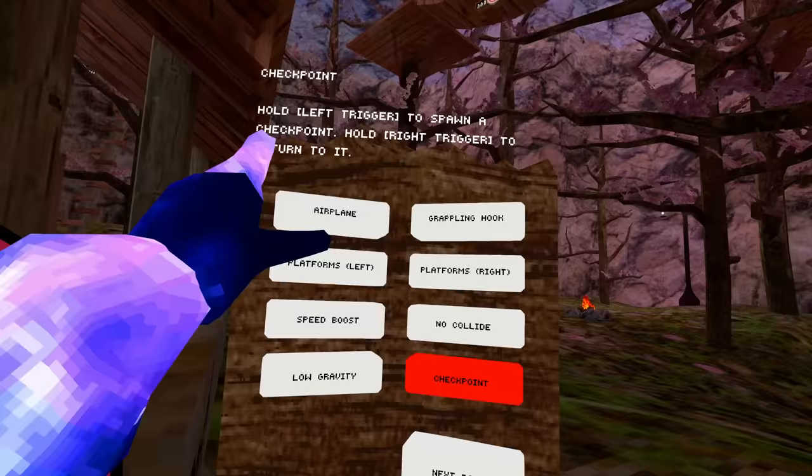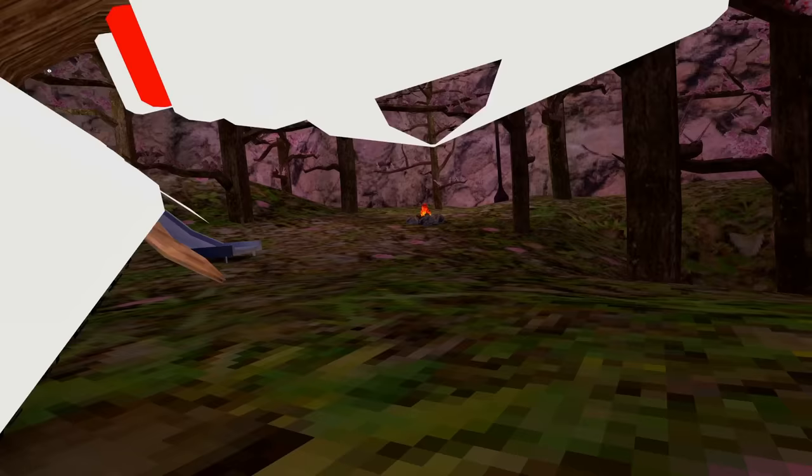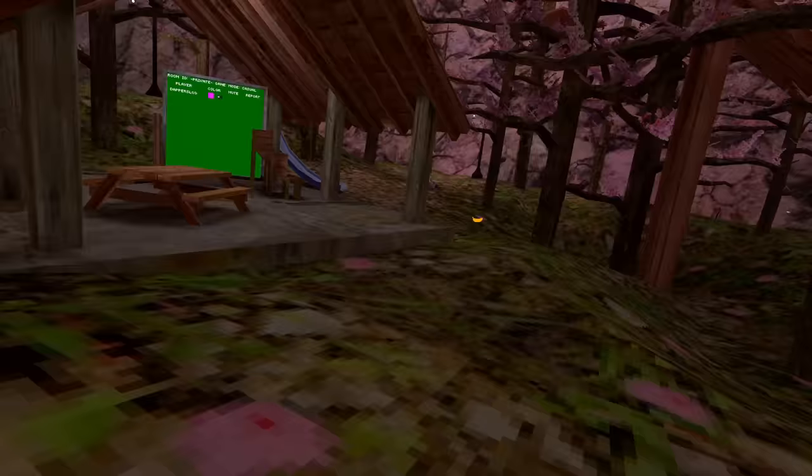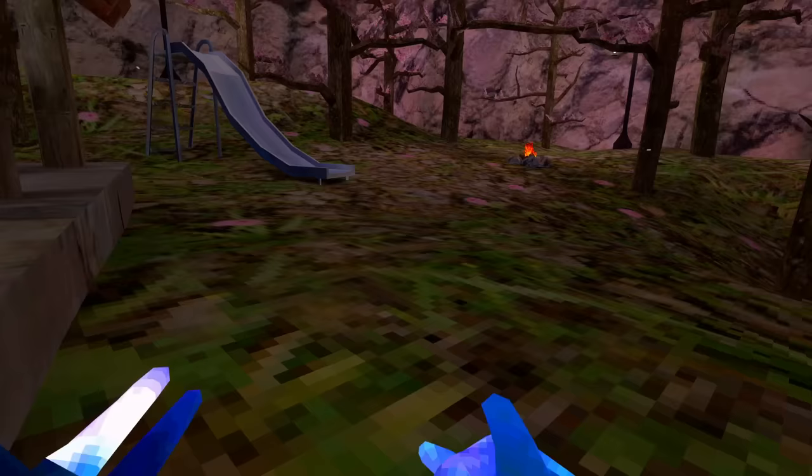Hold left trigger to spawn a checkpoint, hold right trigger to return to it. Is that my checkpoint? Yo, that's sick — it's a little banana checkpoint. I'm going to come all the way over here and teleport back to it. I wasn't expecting that — this is awesome.